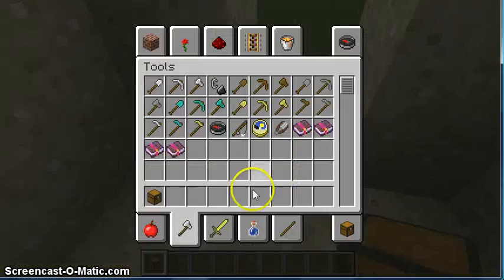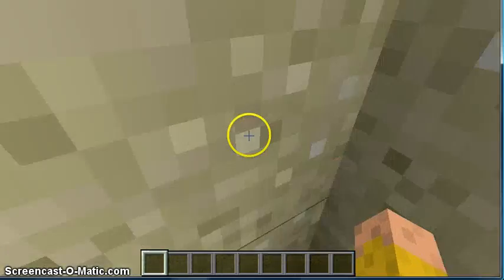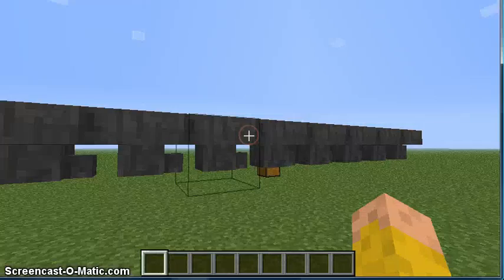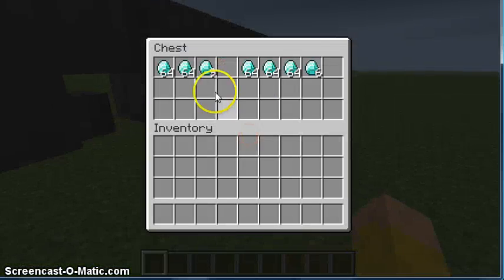I'll get rid of stuff — the chest! And see, the diamonds are going, and they're going along this. So there's a diamond in each one — at least there should be. And they're all leading into this chest.